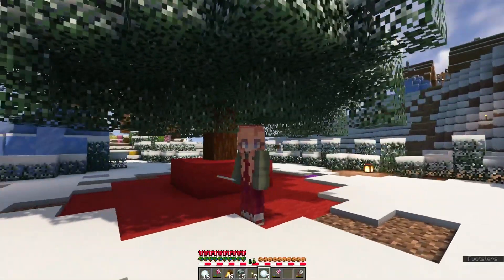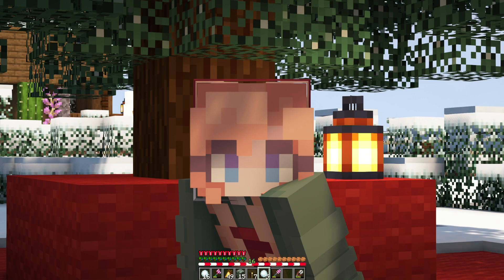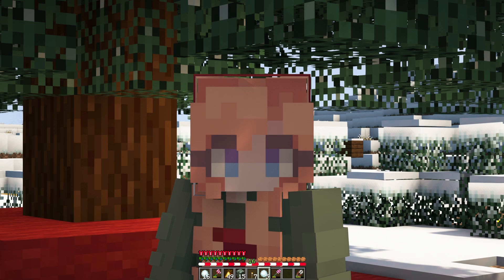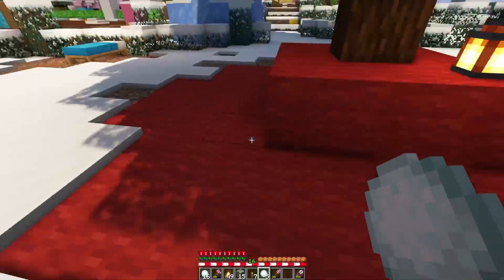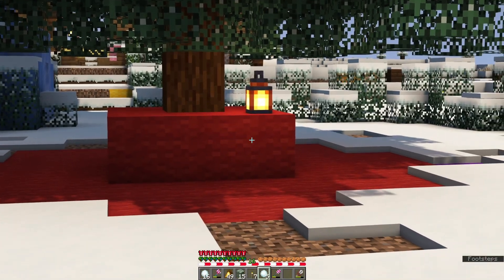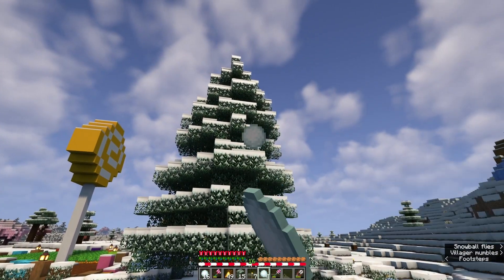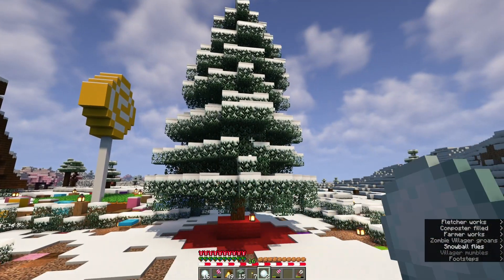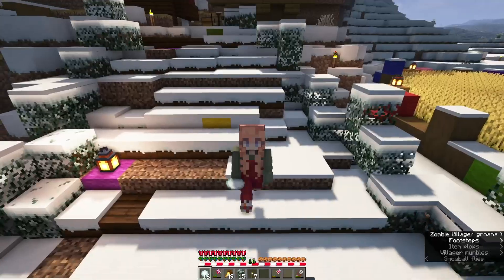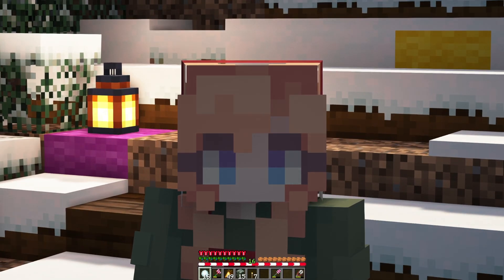The next thing I want to do is collect some decorations to make this place look really cute. I also want to go to a coral reef and grab some coral fans that will act like present bow wrappings on top. We'll use some colored terracottas under the tree to represent Christmas presents, and add some decor around the tree to look like Christmas ornaments on the sides. I'm going to put my stuff away and then we're going on an adventure.